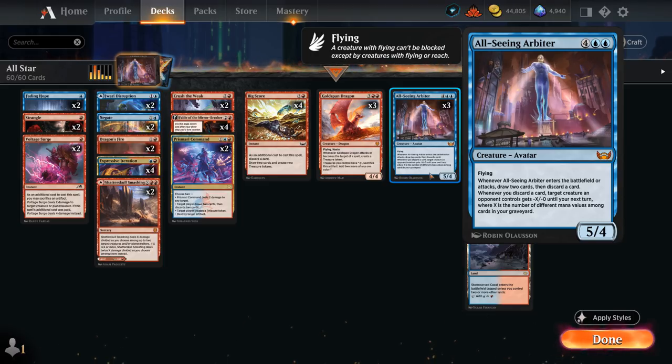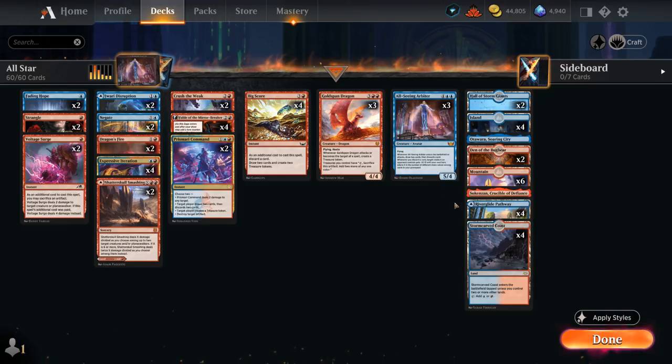Whenever we discard a card — whether with the Arbiter's ability or another card — a target creature an opponent controls gets -X/-0 until end of turn, where X is the number of different mana values among cards in our graveyard. Lands also have a mana value of 0.